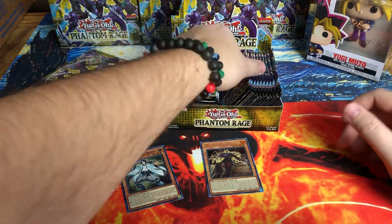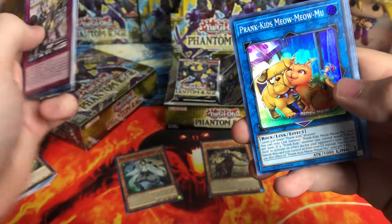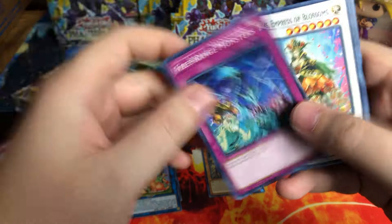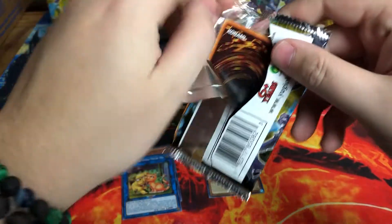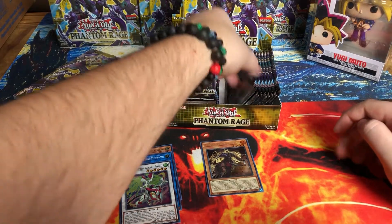Let's try and separate them because I'm opening up a ton of product — commons and whatnot in one pile, supers, ultras, secrets, and hopefully starlights. Prank Kids! That's one of the best regular rares — like three bucks give or take — and that's a pretty popular archetype. Virtual World, also a popular archetype which has a bunch of support in this particular product.